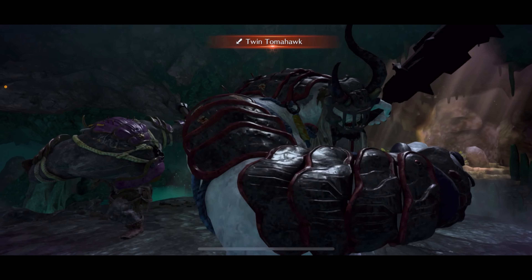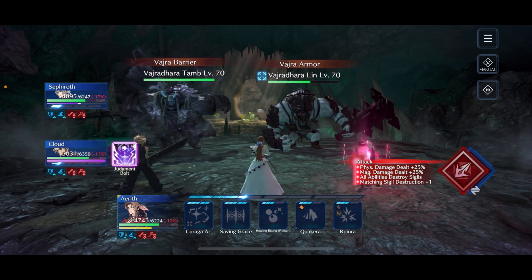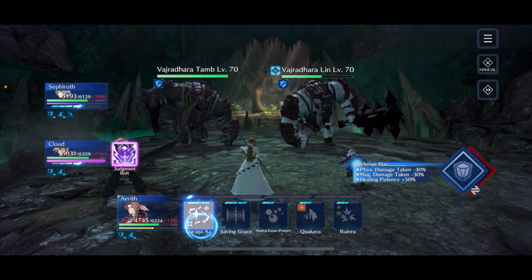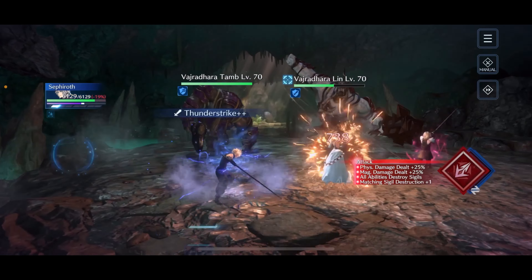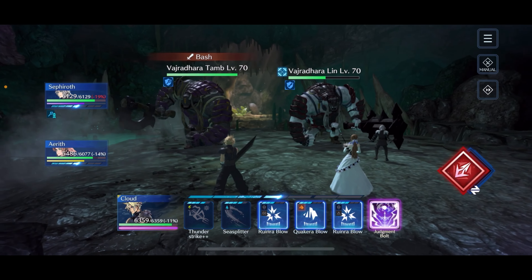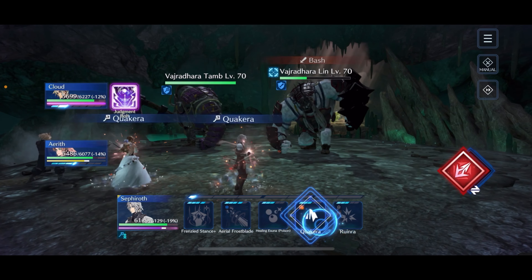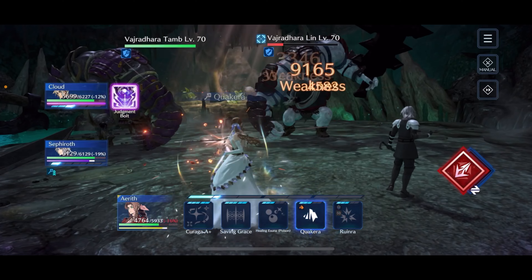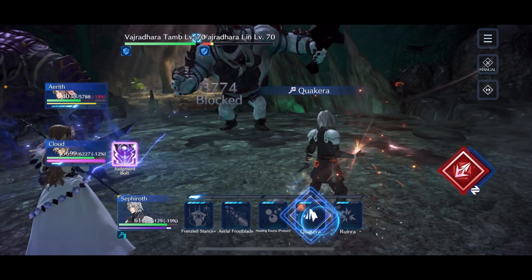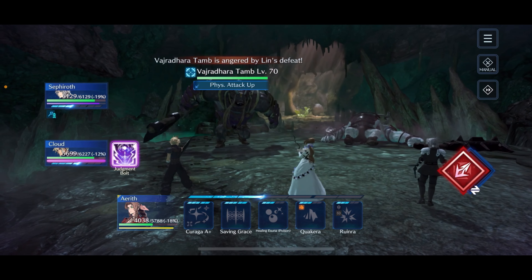Onto the fourth of five bosses — switching to slow speed on manual. Open up with damage; with Aerith use Saving Grace right here, then switch to defense stance to block the first attack. After blocking, switch back to attack mode and take them down as quickly as possible. Get one heal off on everybody, focus killing the very first of the two, and pop Judgment Bolt as they start their next attack to hopefully take down the first one.